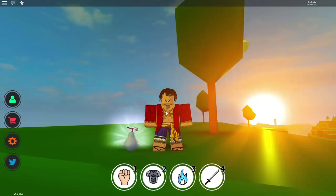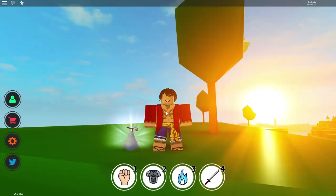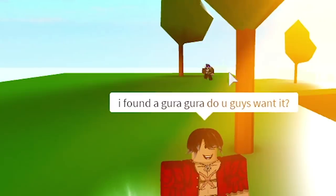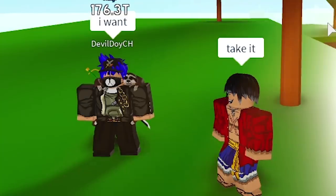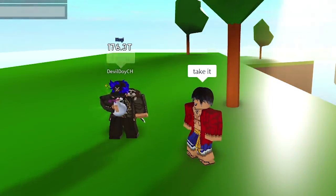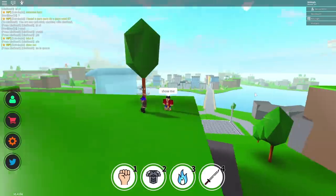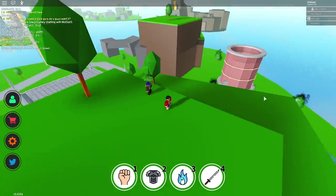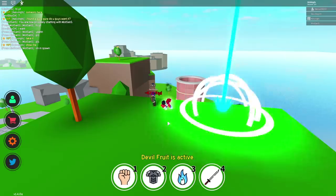Now I want to explain which fruit is the best one. Oh — someone else is in the server! I found a Gura Gura fruit — do you want it? Oh, he's eating it! Show me those powers. Oh no, it's a ground-level earthquake — are we high enough to avoid it? Yeah, we are. Well, that's gonna cost you your life. You're welcome!